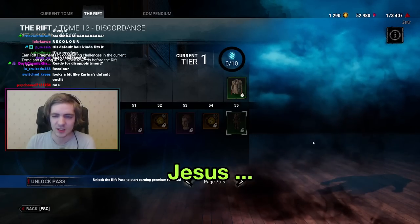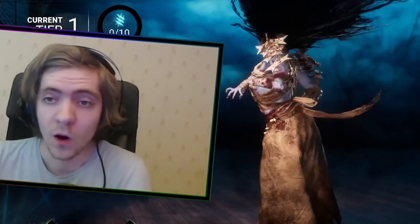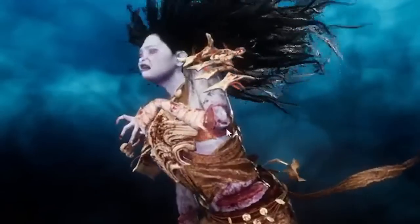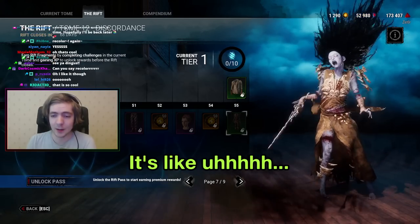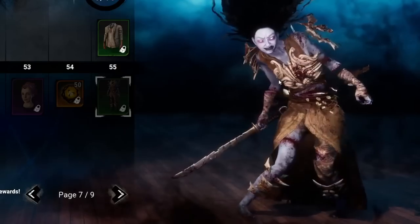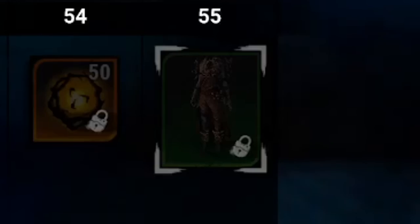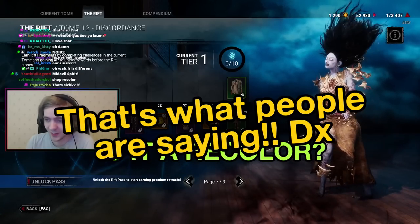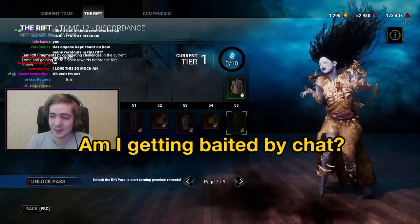Oh — that's badass! The floating pieces, yeah. It's like primordial — prehistoric with the bones on the legs and everything. This is so cool. This is probably the best thing in the rift so far. And it's also green — and it's also a recolor. That's what people are saying. The chat is saying finally not a recolor — am I getting baited? Is this actually a recolor?